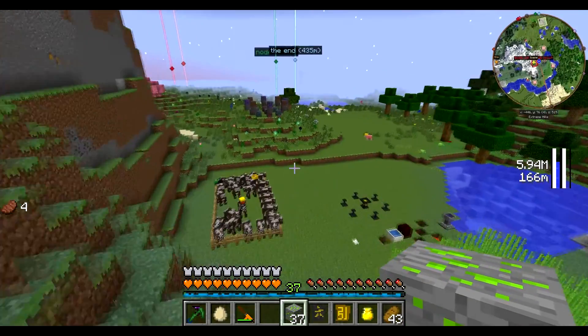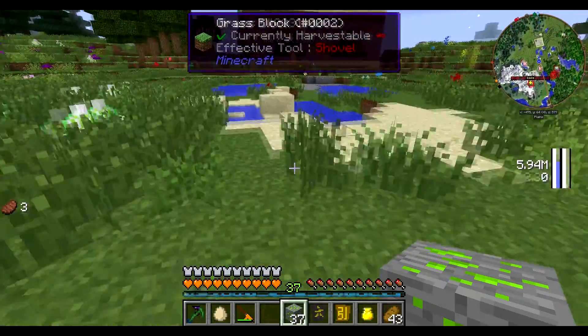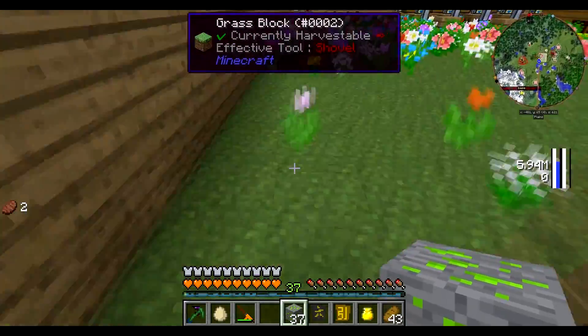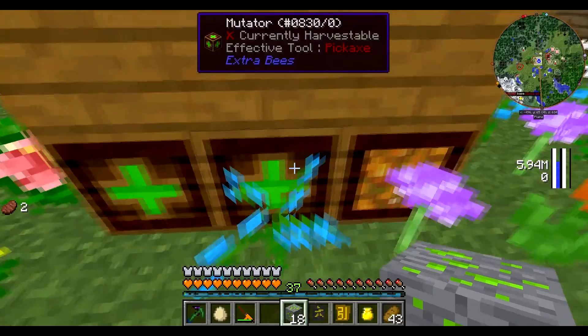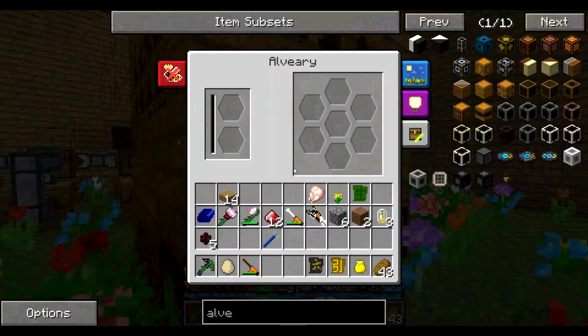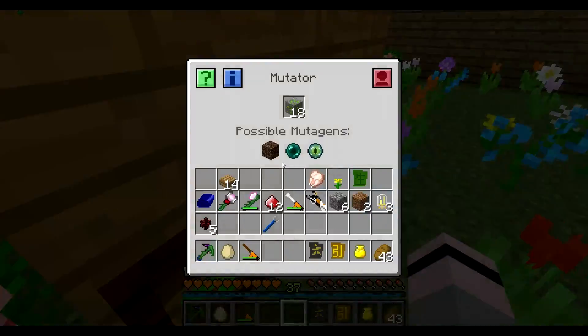Luckily we've got some uranium ore, so we can test it over here. I'm not sure if this is going to work — I don't know if there's going to be an indicator for it to work or not. But we're about to find out. It's gone in. So I guess so. We've got 19 and 18.